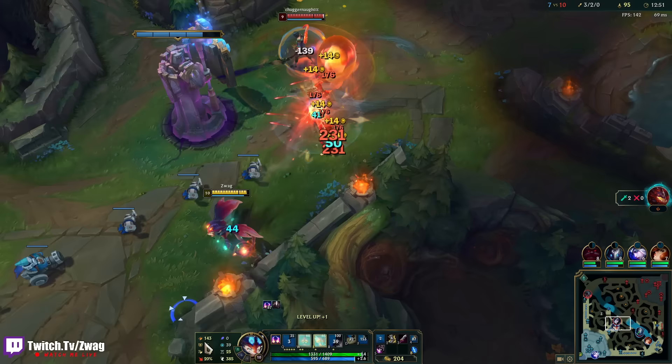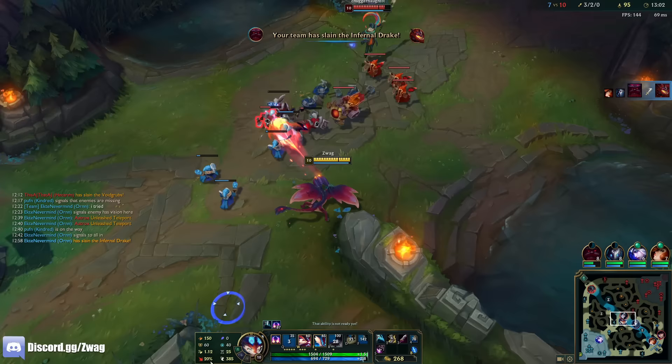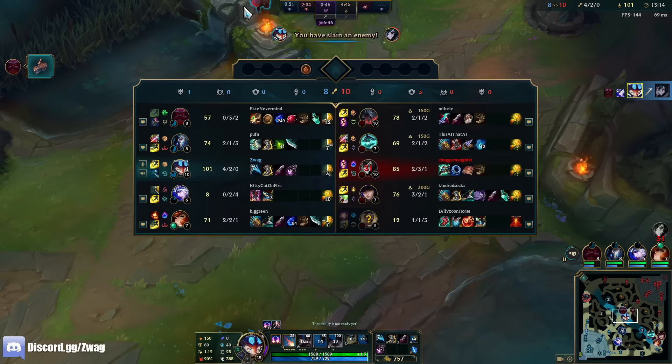Bunch of stacks — I'm at 87 right now. At 125 I get the explosion. I'm really excited to see that explosion. Oh nice, we got the Infernal Dragon! I'm like a baby Infernal Dragon. What is that? Oh, that's an arrow — I thought that was me. I thought I shot something — it was purple.